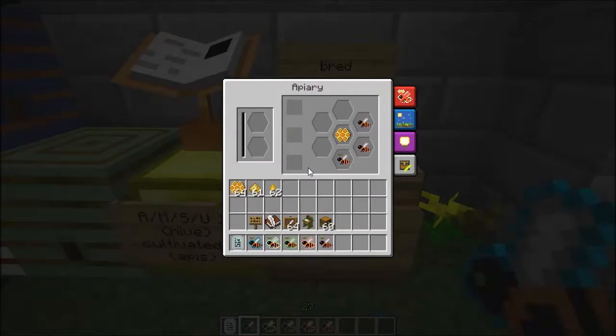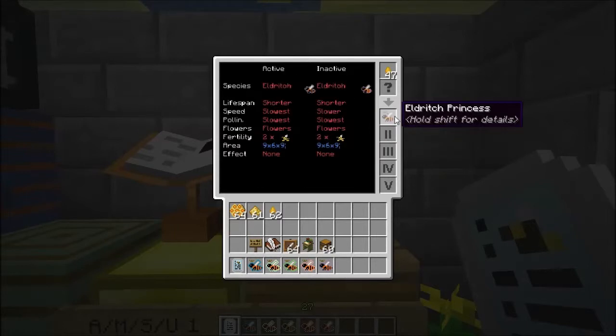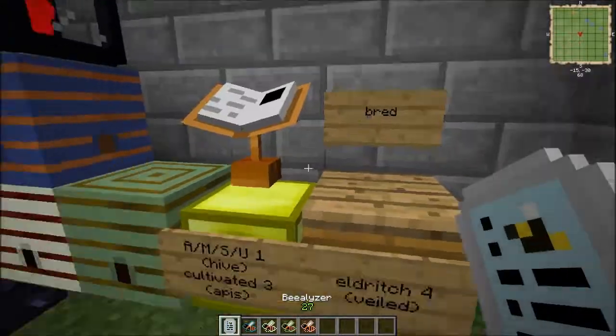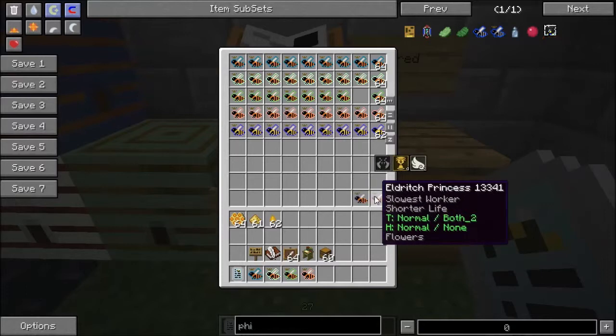I actually got all three of these as Eldritch. Let's identify this thing and see how long it took to breed — two generations, not bad. Here are some of the stats. Let's compare it to the actual Eldritch default that you get from NEI. Not too much difference — a pretty notable difference here, and that's because of the bees that I used for breeding it. I have a selection here for you to use if you want to download and tinker with it yourself, so you've got all the different bees that you'll need.